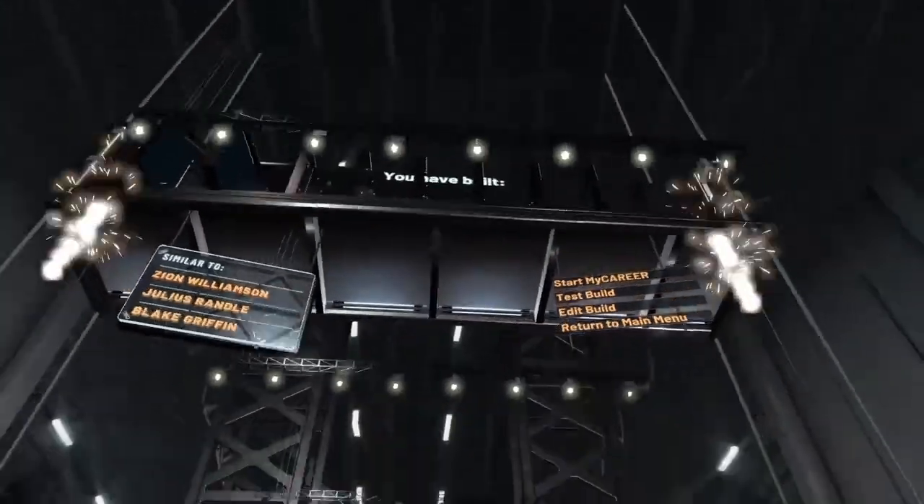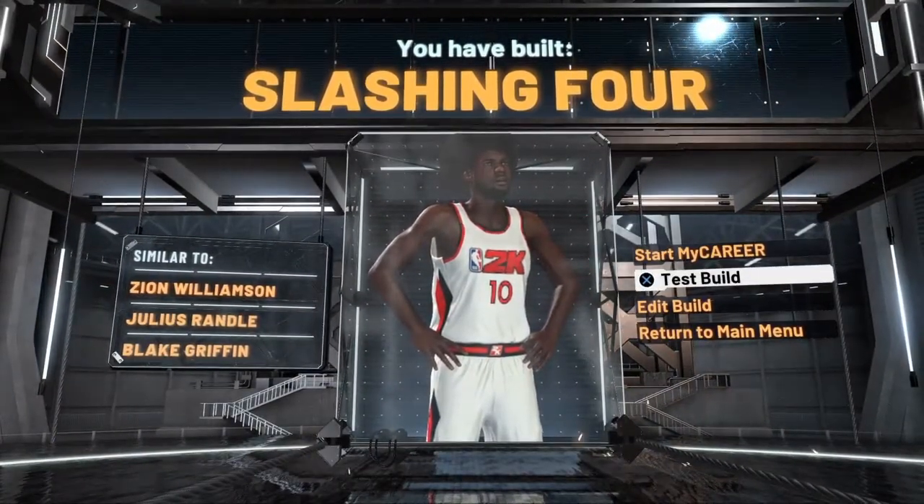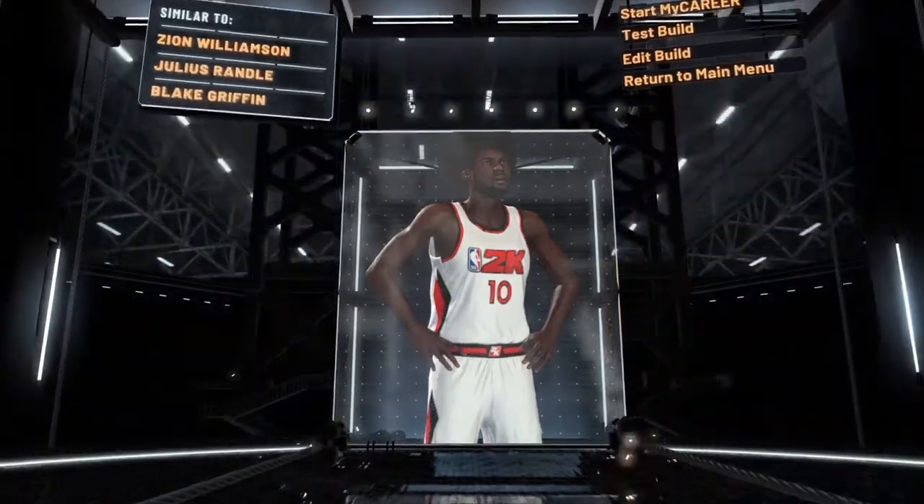I chose the slasher takeover and boom — we have a slash and four. Look at the build, it's perfect. Now let's go look at the badge setup, because in my opinion this might be the best badge setup for this build.